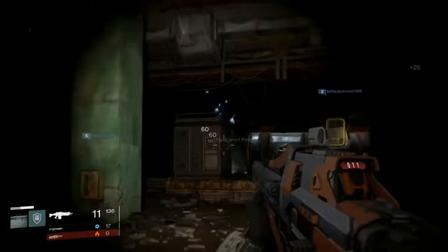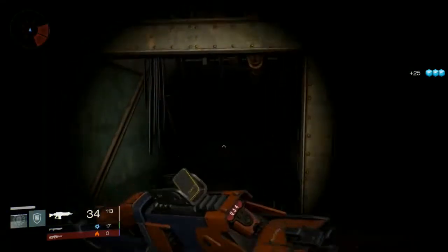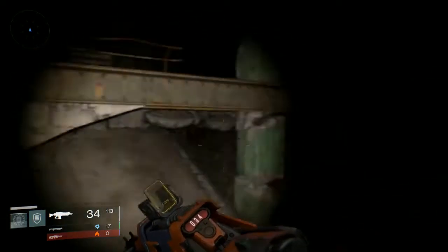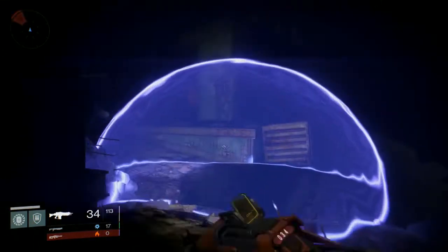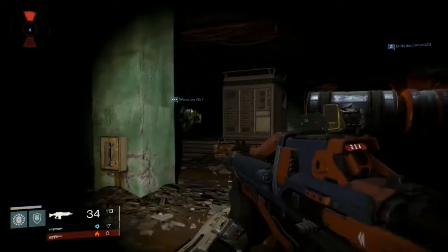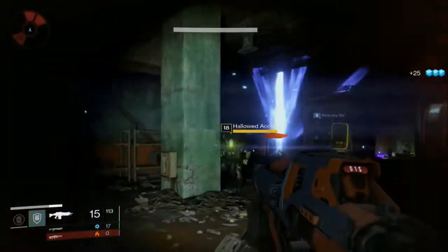Run over here — excellent place to get Glimmer and get Majors and Ultras kills. Run back into the room and boom — three more. Let me get both of them. One of them — give me that second guy.